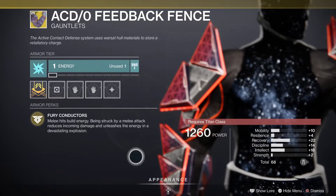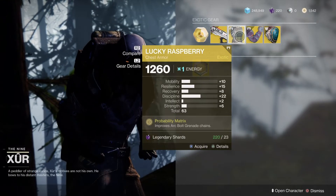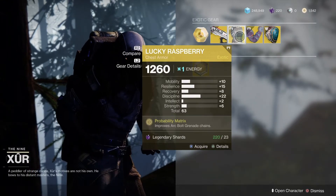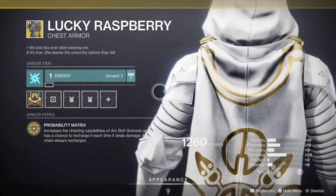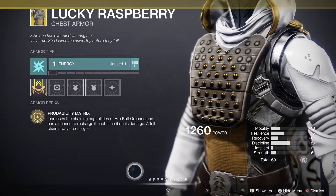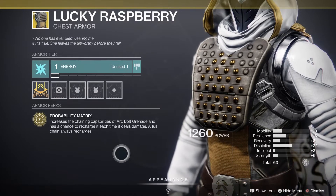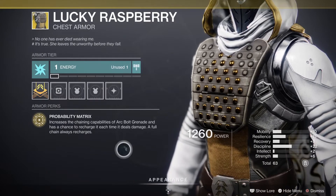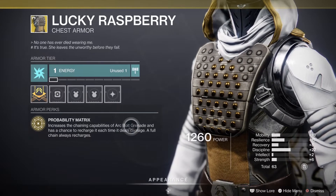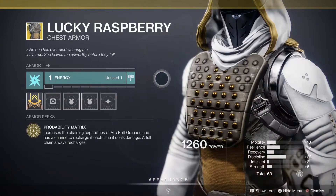Then there's Lucky Raspberry — he's had this tons of times, probably one of the most common items he stocks. It increases the chaining ability of arc bolt grenades and has a chance to recharge it each time it deals damage; a full chain always recharges. Very good if you use arc bolt grenades, but if you don't it's useless. I think it looks naff, so leave it — it's pretty limited.